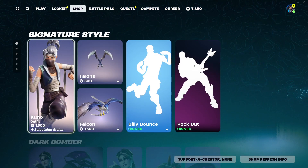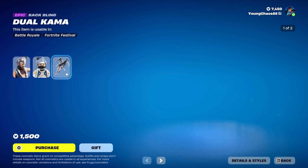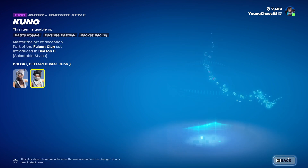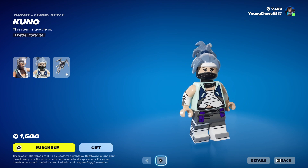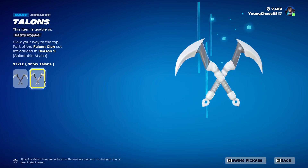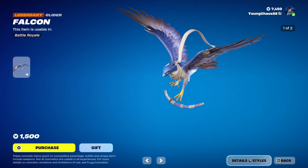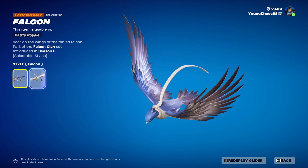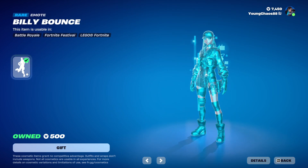We're not seeing anything else new in the item shop other than jam tracks. We have Kuno with the Wrapping Dual Combo, an epic outfit for 500 V-Bucks. It includes a second Blizzard variant and a detailed logo variant — they did an amazing job with it. Talons is a rare harvesting tool for 800 V-Bucks, which also includes a second snow variant. Falcon is a legendary glider for 1500 V-Bucks with a second round hushed variant — a very clean one.